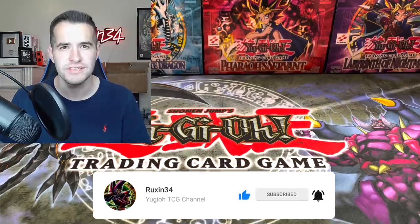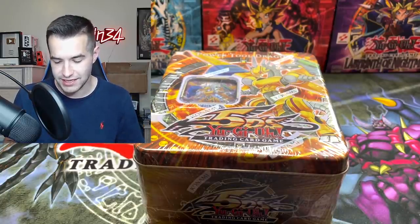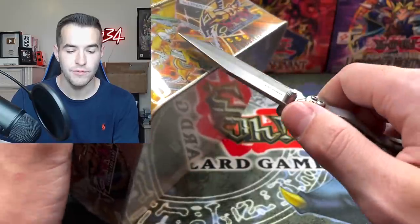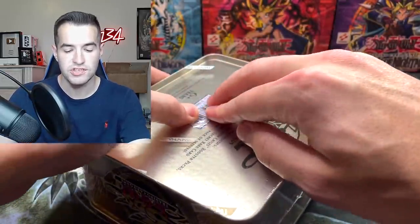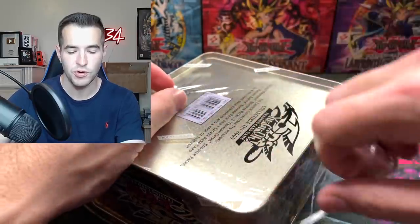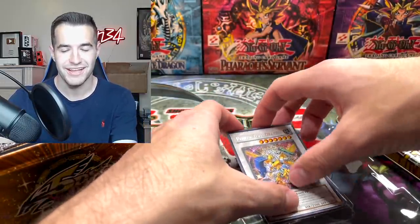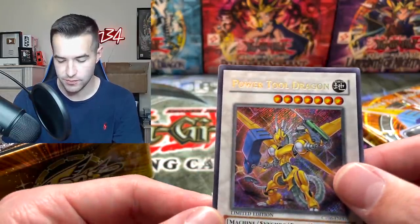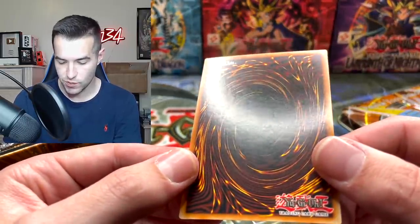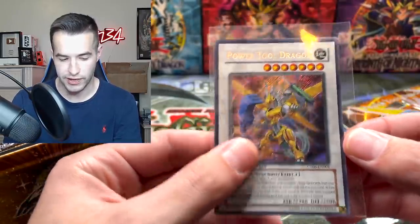Is it going to be Black Wing Dragon or Power Tool Dragon? We're going to start with the Power Tool Dragon tin — open this thing up, check the promo, open up the packs. This is from 2009; we've opened a few of these, they actually have some pretty cool cards inside. These were sent to me by a viewer to open for him, so hopefully we can pull some crazy pulls. Let's check out the promo — we have the Power Tool Dragon. Top corner is a little cut, a little weird, but that's okay. Little small scuff on the back, little print line, but overall pretty nice condition for a promo.